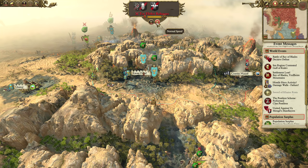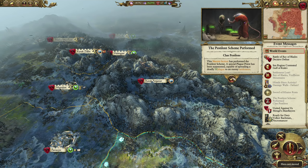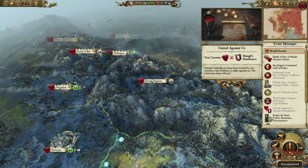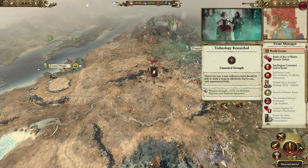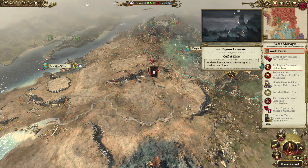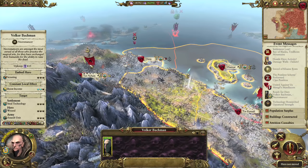I forgot about the Exiles of Nehek — we discovered them in the last episode. We don't have to worry about them too much. Volker Bachmann is back, and our Natural Strength has been researched. Volker needs to head back to his army — I think it's Miland. Although Miland's going to be heading to Tor Crowley anyway since I want to swap around these armies.